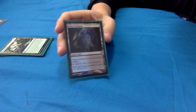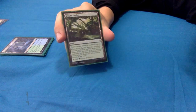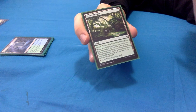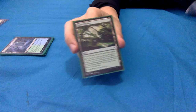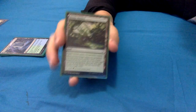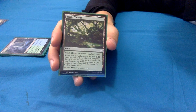Dimir Guildgate - simple, it's a gate, enters tapped, taps for blue or black. Fertile Thicket is a really nice land - enters tapped, taps for green, but when it enters you may look at the top five cards of your library, reveal up to one basic land from among them, put it on top, and put the rest on the bottom in any order. So you get to set up your next draw if you're running low on lands, and it is a 'may' ability so you can choose not to use it.